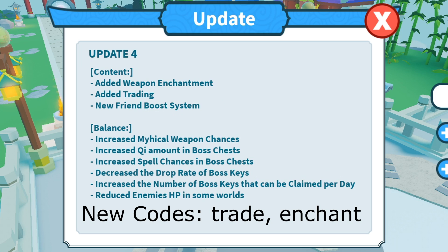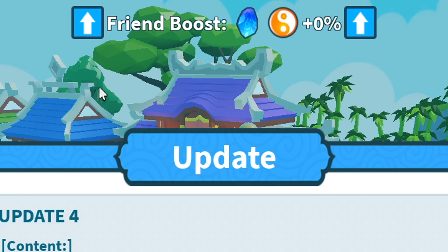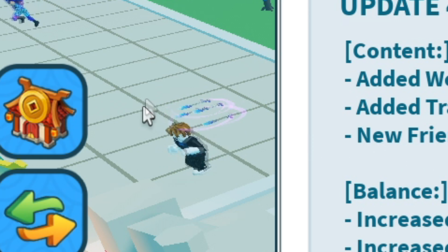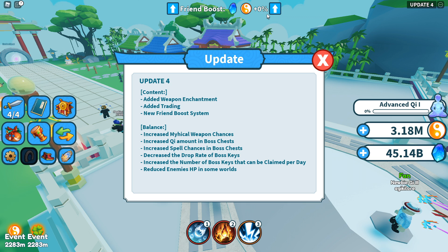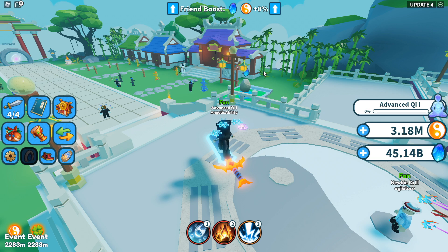There's also the new friend boost system. If you look at the top, when you have a friend in the game you'll get a bonus. I currently do have a friend in the game, but it's actually me on an alt account — of course I don't have friends. You get a 10% boost for every friend in the game, so if you have 10 friends you get a 100% boost. Stack that with the chi double boost and the event boost and you probably get around five or six times — the math, I don't know.